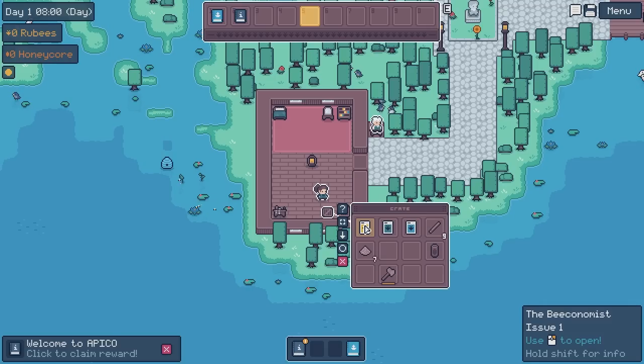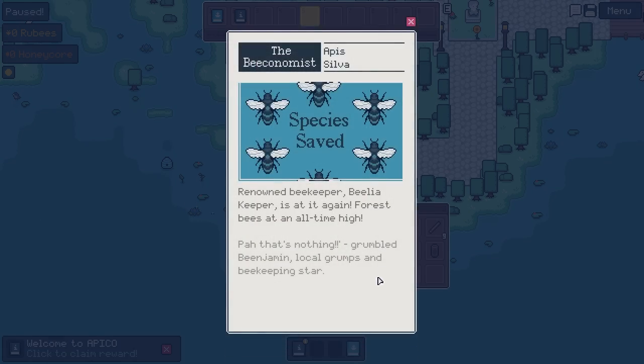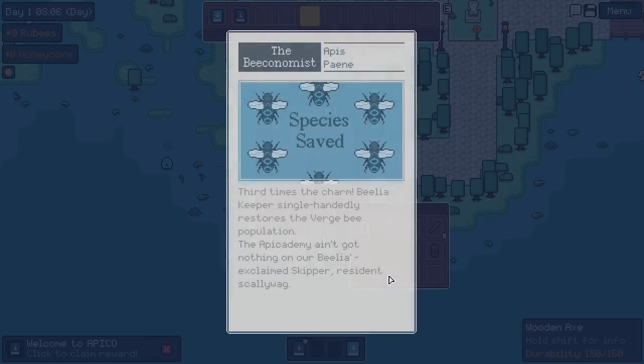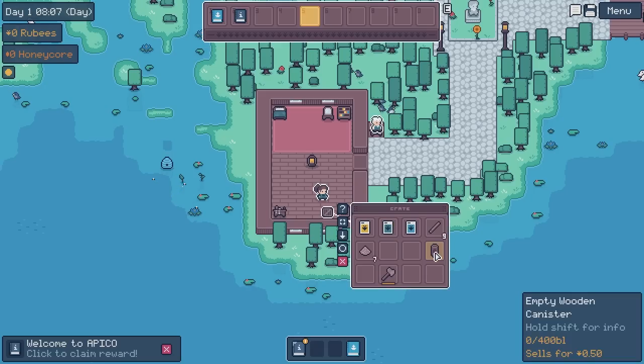We can open this. An old magazine — The Beaconomist. Beekeeping legend Belia Keeper brings common bees back to Apico Island. Apiurists all over excited for her return and the future of apiculture. Then we've got another issue: Species saved — renowned beekeeper Belia Keeper is at it again, forest bees at an all-time high. 'Pah, that's nothing,' grumbled Benjamin. Local grumps and beekeeping star. Third time's the charm — Belia Keeper single-handedly restores the Verge bee. It's the first three bee populations you start with in the game. 'The Ape Academy ain't got nothing on our Belia,' exclaimed Skipper. Resident Scallywag.